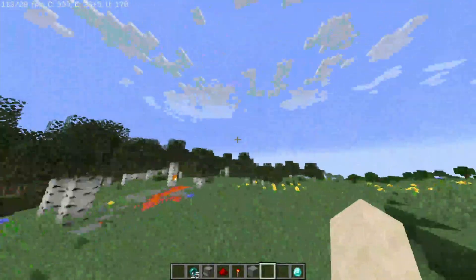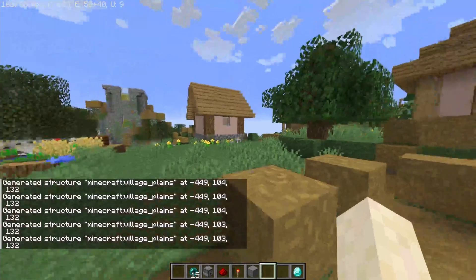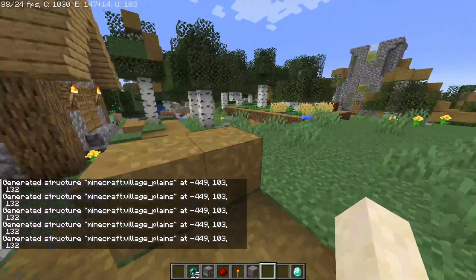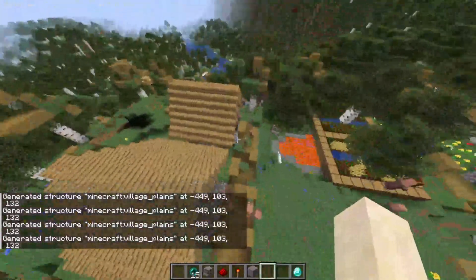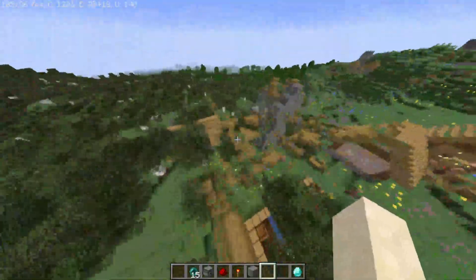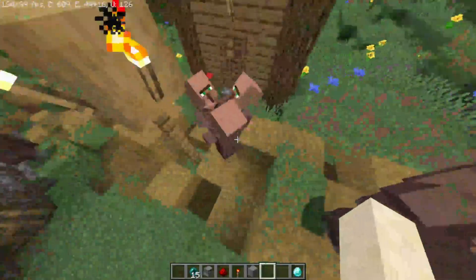I'm just gonna place like a crap ton of villages on this one spot and see what happens. I just realized this is gonna give my game a heart attack from how many villages I summoned. Yep, that is a lot of iron golems and a lot of villagers. What is even going on?